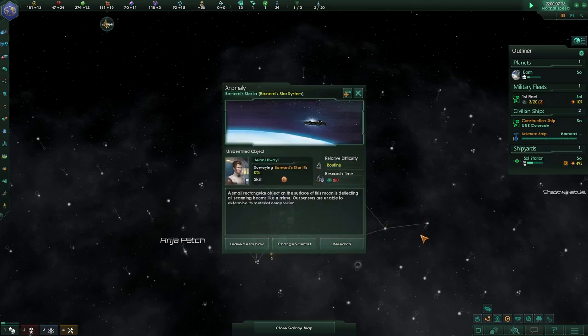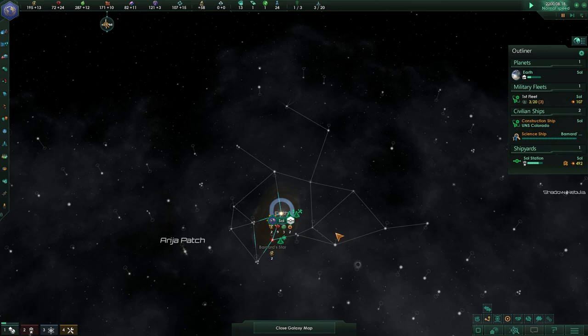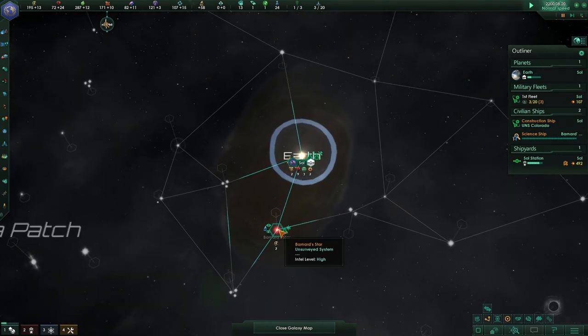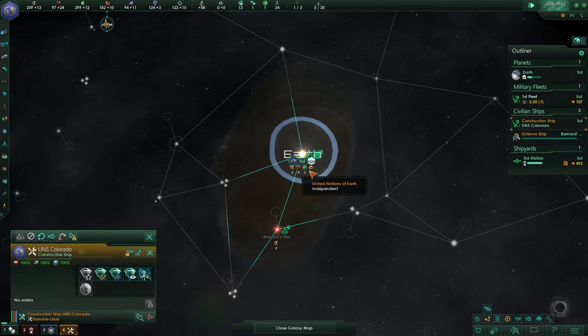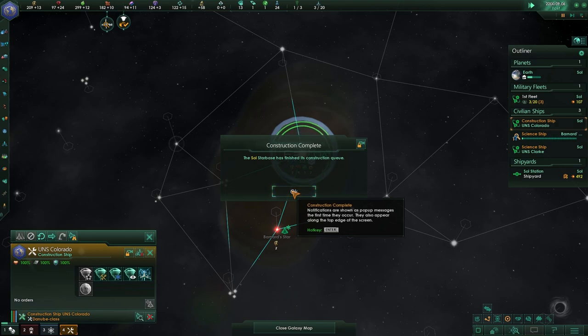If this is closed, oh damn, that's going to be problematic — if one empire takes this, we're boned. 'A small rectangular object on the surface of this moon is deflecting our scanner beam like a mirror. Our sensors are unable to determine the material component.' Let's research that. I don't like that. The Bernard Star — what are you doing, Bernard Star? Let's go to speed two.